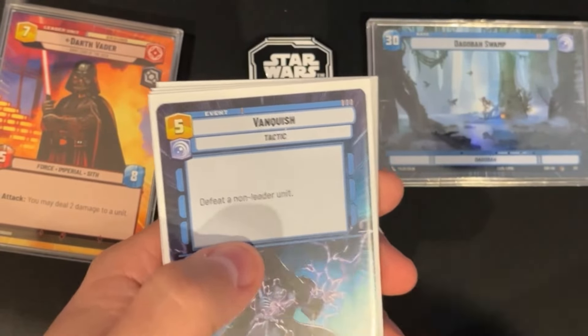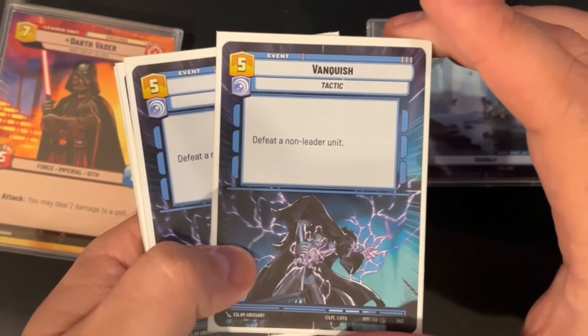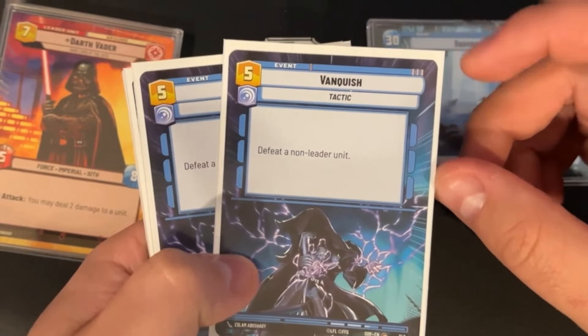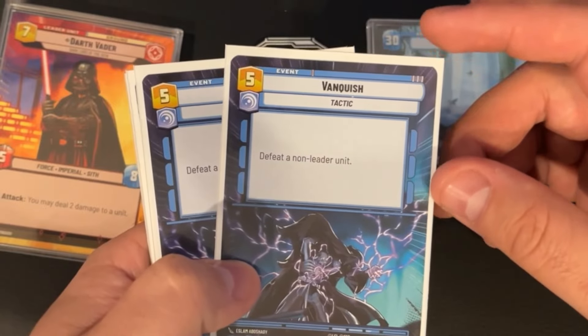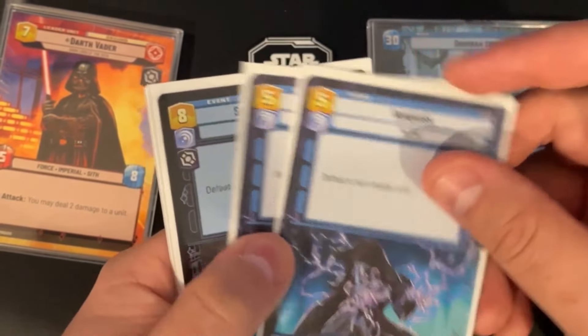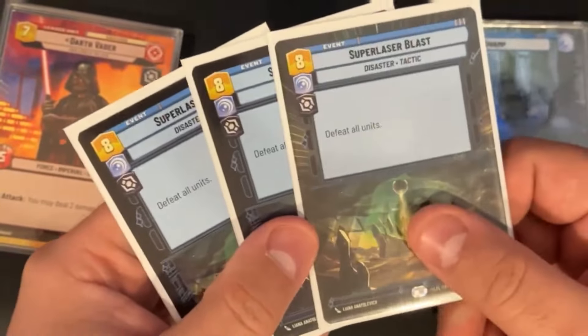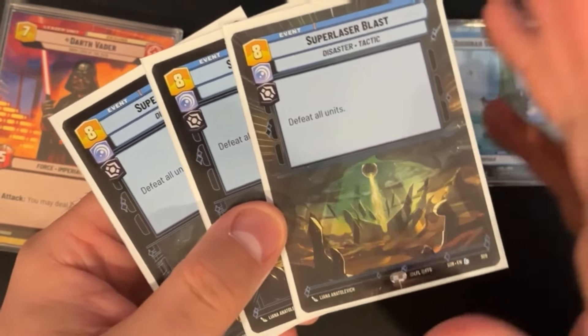We run two copies of Vanquish — just defeat a non-leader unit. You're holding these for their Avengers, their Palpatines, and other big resource-cost units. We also have Anguish for them.